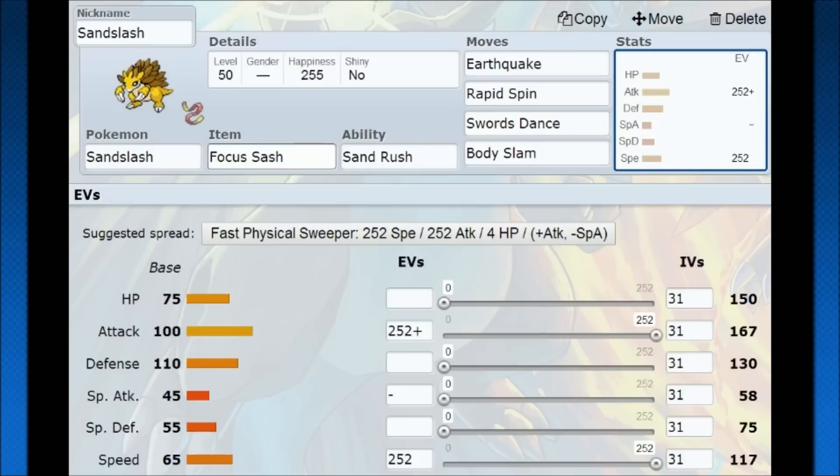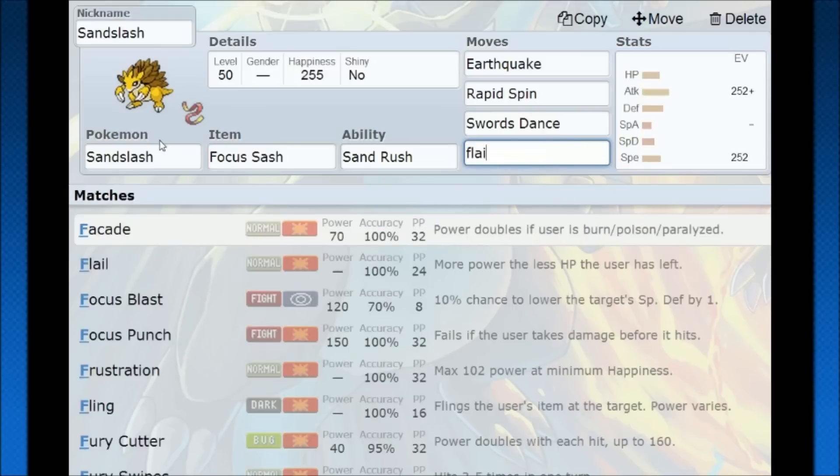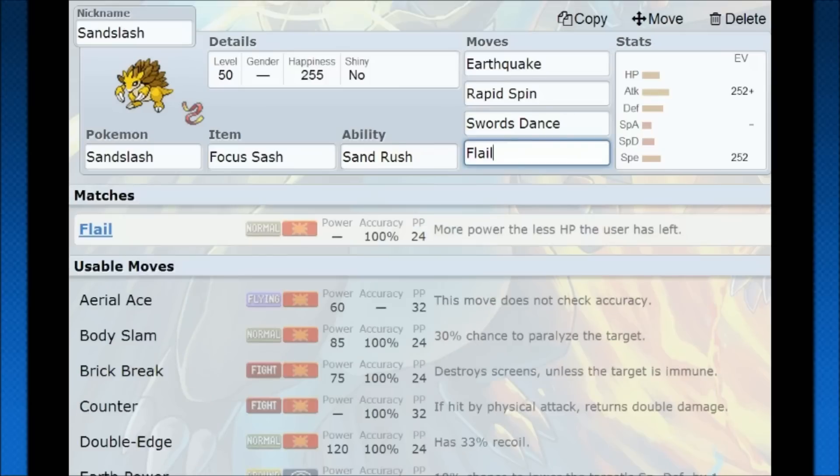The idea is Swords Dance, Focus Sash procs — now you're super fast, now you're super strong. This is Flail, not Body Slam (Pokemon Showdown likes switching things up). Because you're going to be at 1 HP, Flail has 200 base power. Earthquake is going to get STAB and hit hard. I have Rapid Spin just in case your setup fails — they have some kind of priority move, they're going to hit you faster, you weren't able to get your sand going. Rapid Spin lets you clear a hazard at the cost of your Focus Sash and potentially gain some footing.